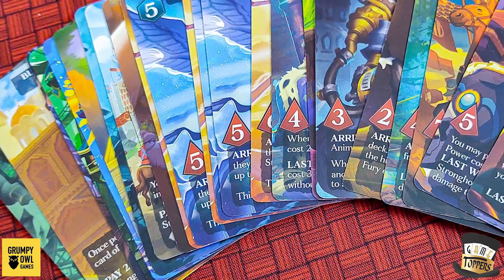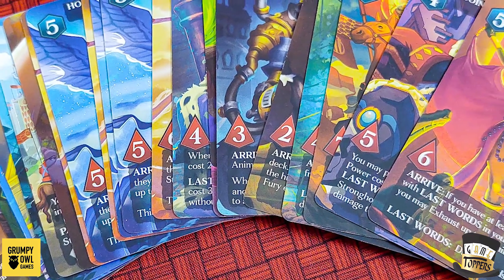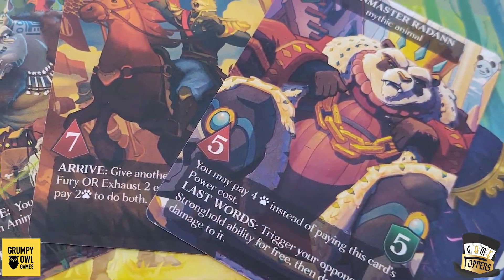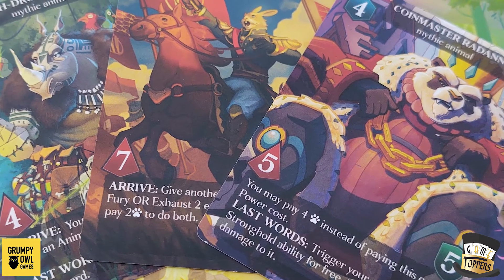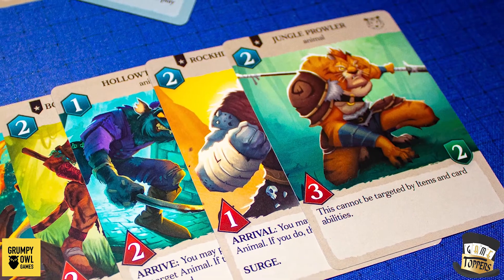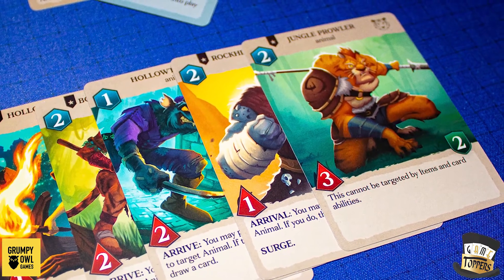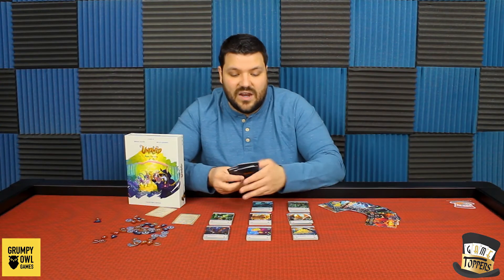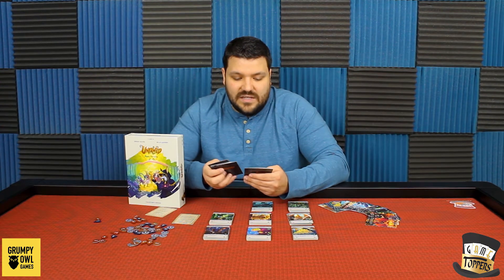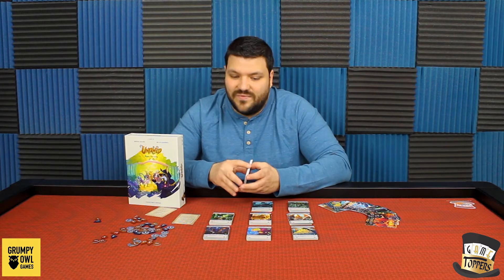There are a couple other things in here. They add in mythic animals and epic supports and stuff, so there's a variant you can play with that. They have these full art cards, which is pretty cool. Even the art on the cards in general is all really cool — it's all this animal stuff. These warring factions of bunnies and tigers and pandas and rhinos and alligators have really cool art, and this world kind of comes alive. These animals really look like they're fighting each other.